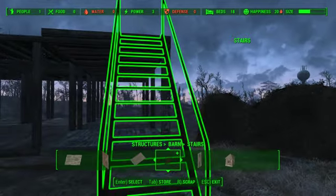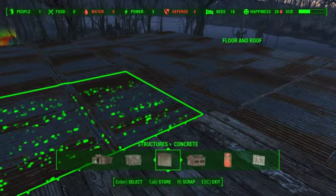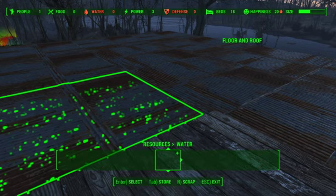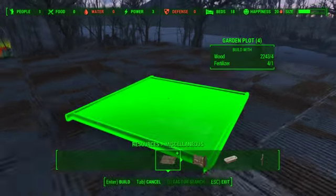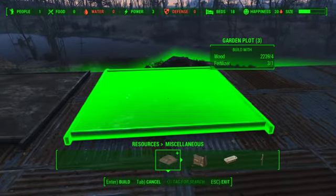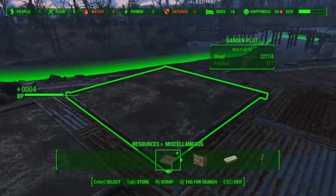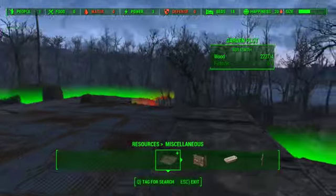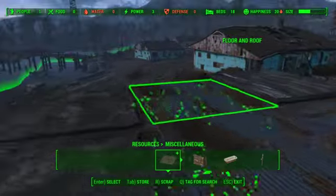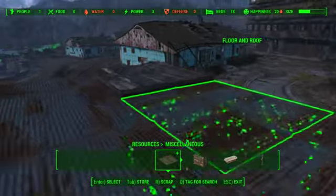This is a very simple setup. Using this layout, I can very simply place under resources, miscellaneous, I can place the garden plots. I only have a little bit of fertilizer since this is a new Sanctuary I came to, but you get the gist. Eventually I'll have a full three rows of fertilizer on these garden plots with plenty of stuff built in two layers, so that way everybody can farm and access it.